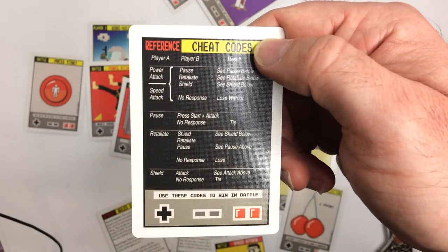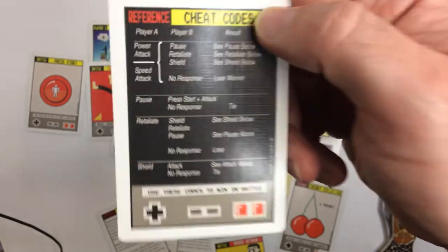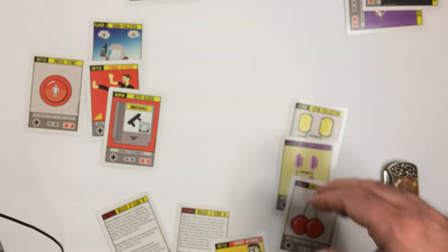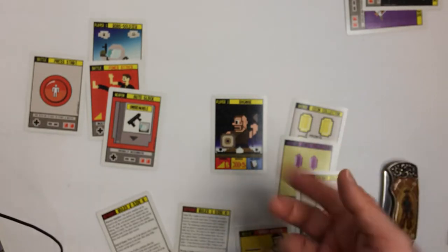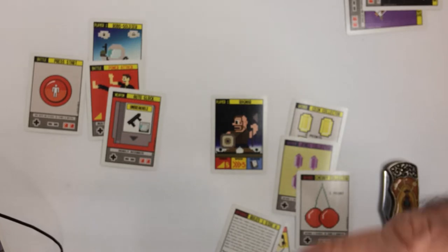So you go over here and you're like, okay what does retaliate do? He didn't have a pause and he didn't have a shield, so he still loses the battle but he doesn't lose the warrior, I'm guessing. Now if he didn't have any of those cards, robo soldier would win the battle and the warrior would go into the trash pile face up — because there's something where you can pick him up. This game seems pretty terrible. There's a warrior stature which I haven't seen. You always replenish your cards after battle back to seven because you're losing so many cards.